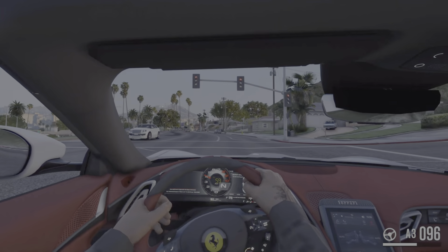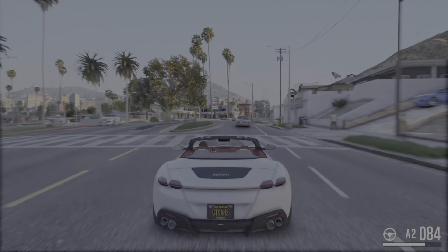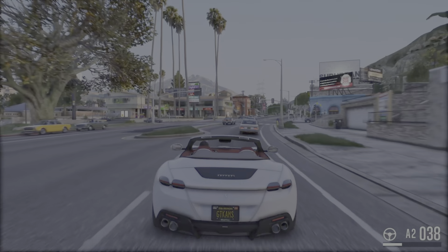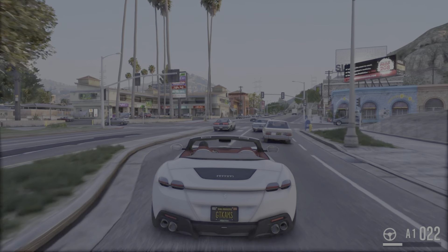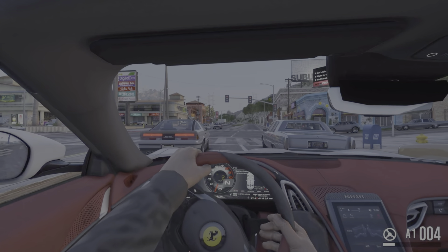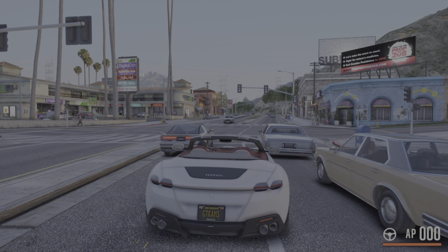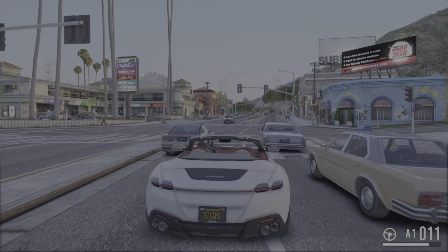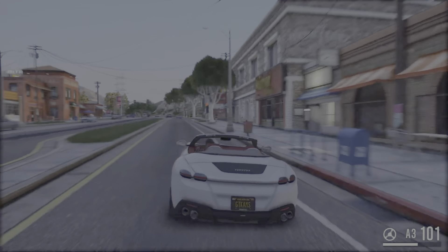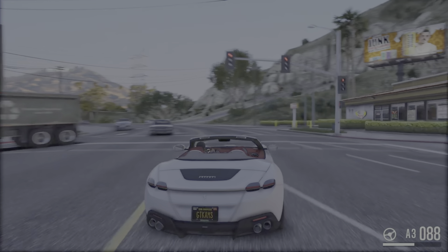It's based on the Portofino coupe-cabriolet, with a completely different body and interior. The design is clean and less radical than recent models from the prancing horse manufacturer, like the SF90 Stradale or the F8 Tributo. The Ferrari Roma was displayed in the Italian capital during celebrations for the 150th anniversary of Rome's declaration as capital of unified Italy. Ferrari sells the Roma with an extended care programme including maintenance, parts, and labour for 7 years.